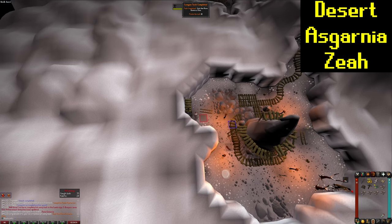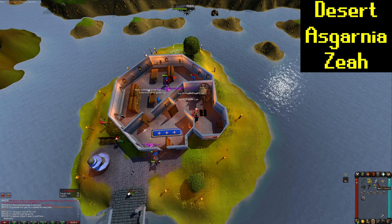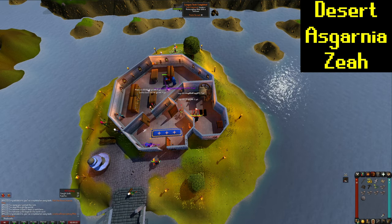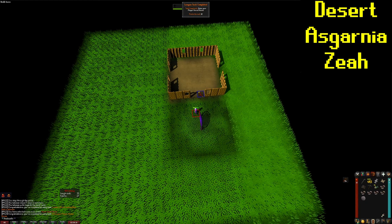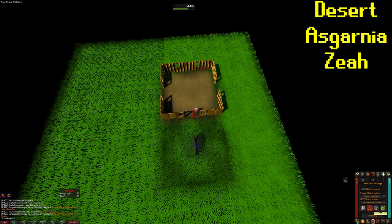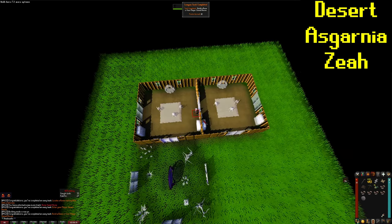Teleport to the Rune Essence Mine for another 10 points. Mining Essence isn't a task. Leaving the Wizard's Tower we can locate with the Air Talisman for another 10 points. Back over on Karamja we are going to head into our Player-Owned House — that's going to give us 10 points. And now we're going to enter Build Mode and build our first room. Parlor's cheap, even though there's already one in there, and that's going to give us another 10 points.